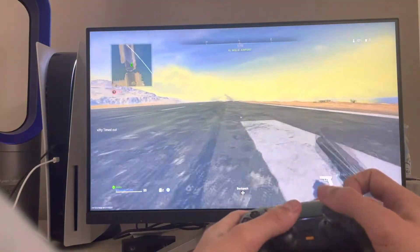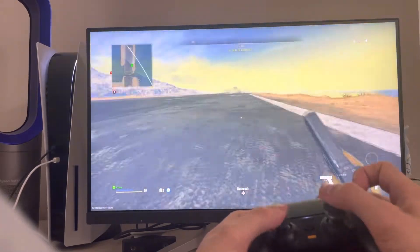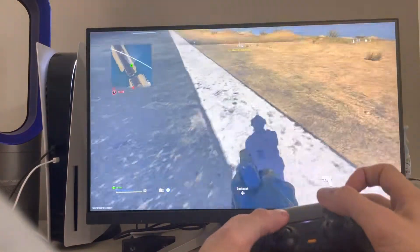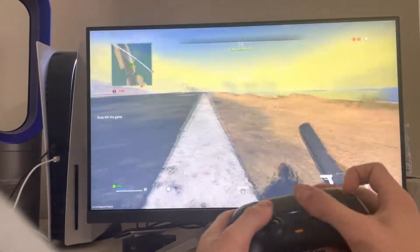How to strafe jump is kind of hard to explain but it's kind of easy. You basically just want to make like a half circle — run kind of like that — and then jump again right at the end. Just watch the way I do it.